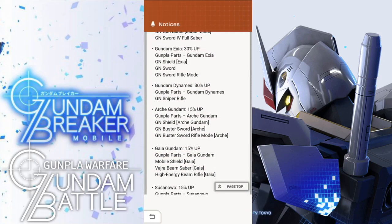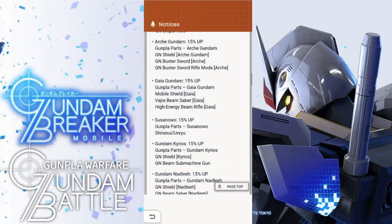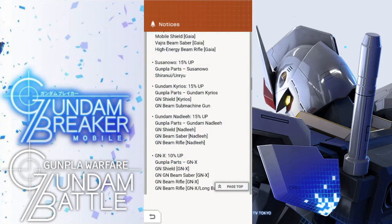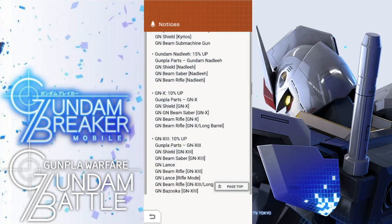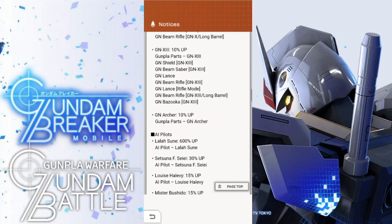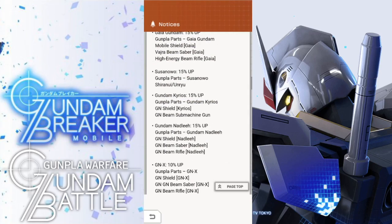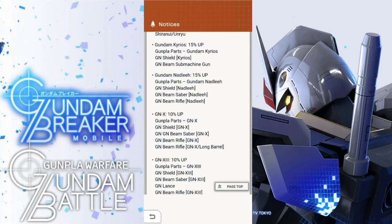You're going to have Archie Gaia Gundam, which we just now got. Sasanowo, which we just got two events ago. Kyrgios, which was like five events ago. Natalee, which was like eight events ago. GNX, GN13, and Archer. So quite a bit of green as well as some blues that you can go ahead and utilize for this event, and try to rack up as many coins as possible.